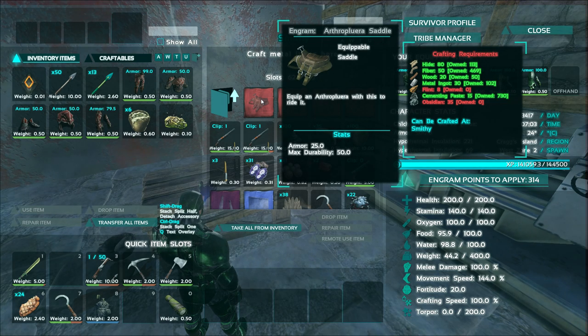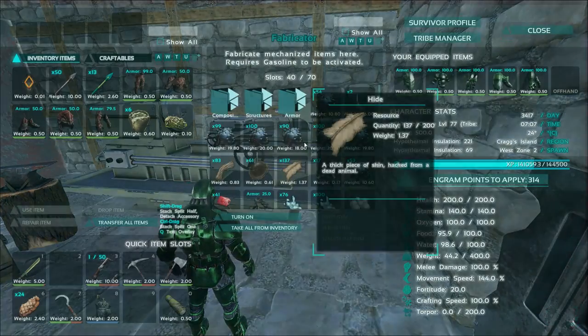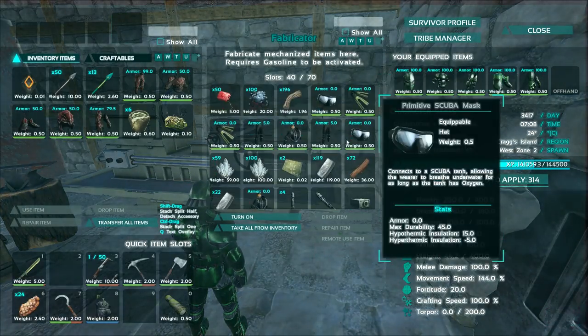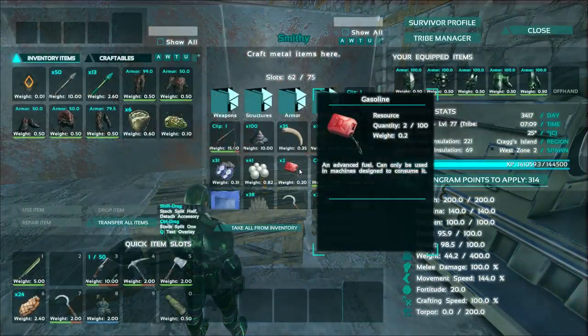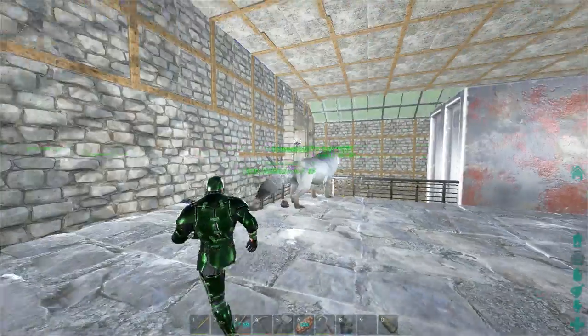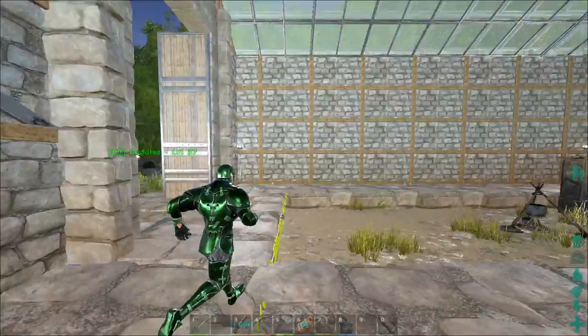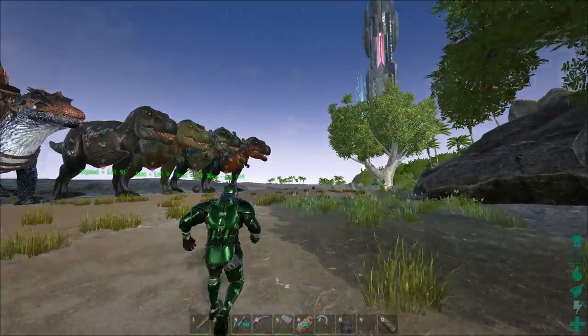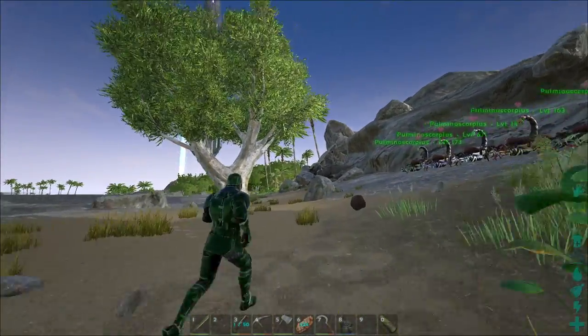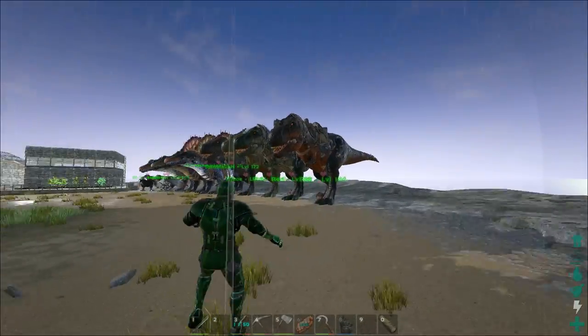Hide, fiber, wood, metal, flint, cementing paste, obsidian — holy crap, that's expensive! I'm not sure about my obsidian; I usually use penguin paste for that. Well, we'll get some of that, and also some rare flowers, and I'll make the saddle and meet you guys over at the cave system. See you in a sec!